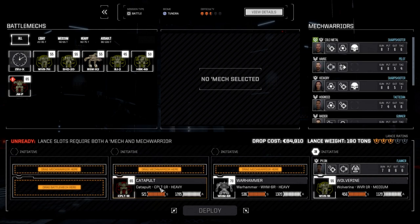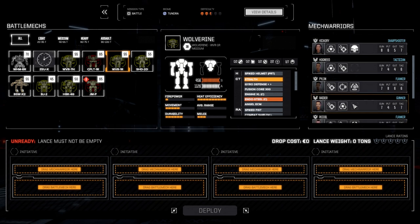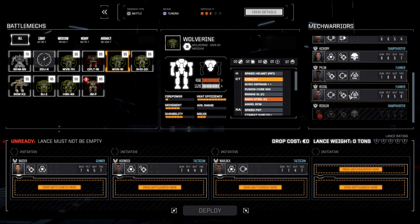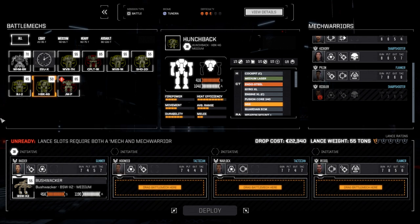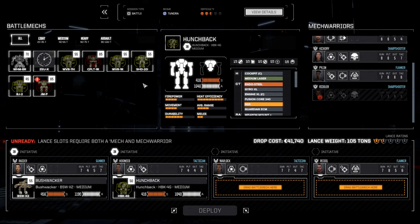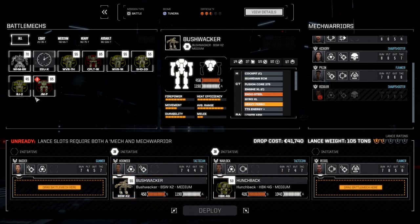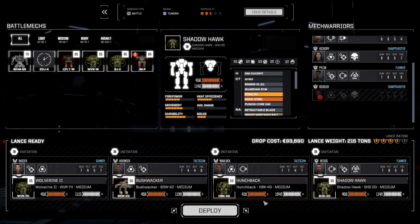Let's flush out our main lance. The Zeus is going to be a while, so I'm thinking about getting the Jaguar mech up and running. We'll get Raider, Hogweed, Warlock, and Recoil. Raider gets the Bushwalker, Hogweed gets the Hunchback, and Warlock will run the new Wolverine — I want to see that loadout. Shadow Hawk for Recoil as our melee mech. Let's deploy this lance and get it done.